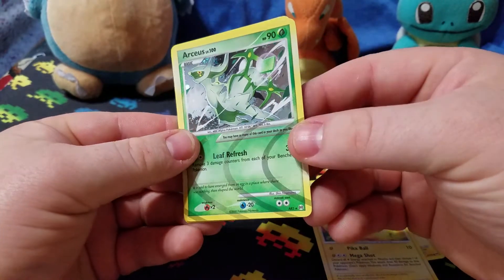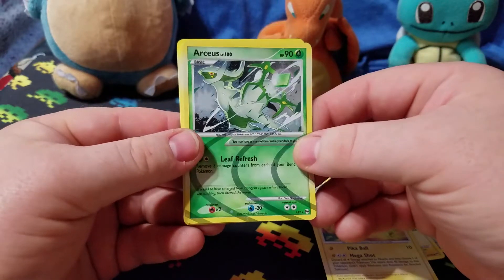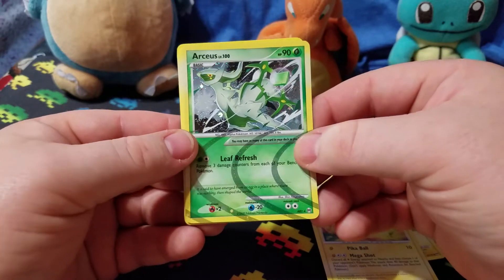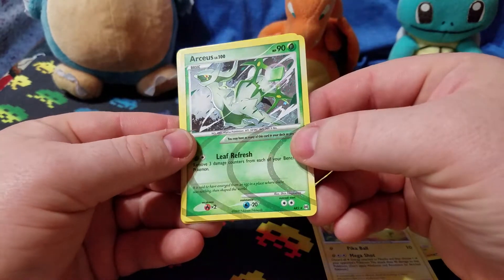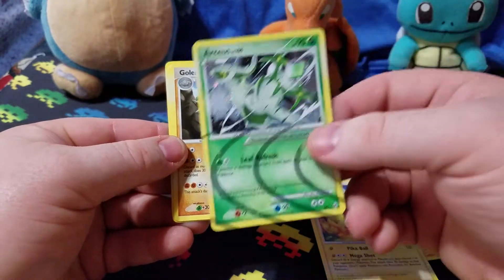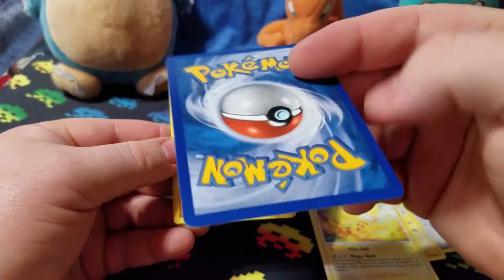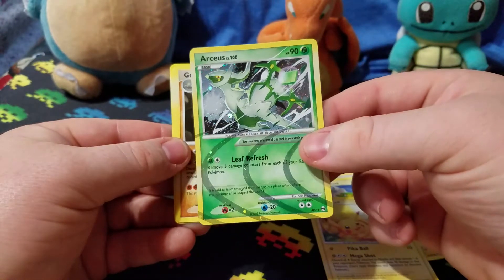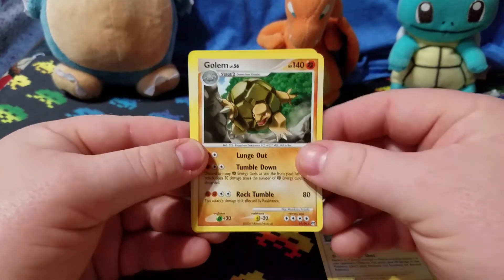And we got a holo — Arceus! I'm not exactly sure how to say it, but that's pretty cool. He's all foily and stuff. That's a foil rare — that's awesome. I don't know if that's worth anything or not, but it's very cool looking. That's the Grass one. I know there's multiple different versions of that card. I'll set that up there and finish going through the pack.